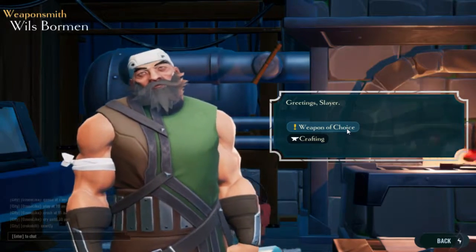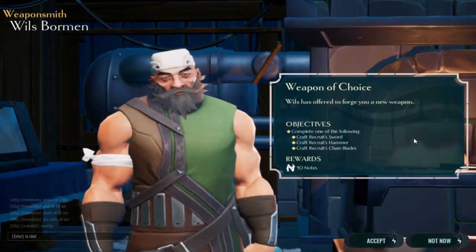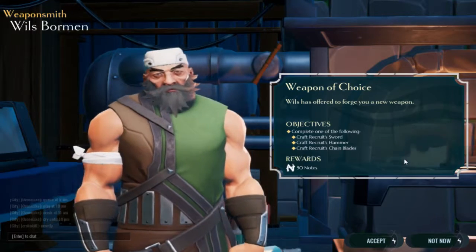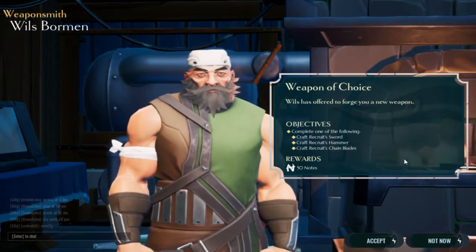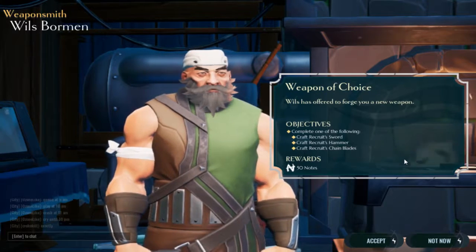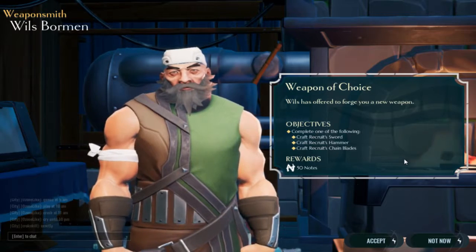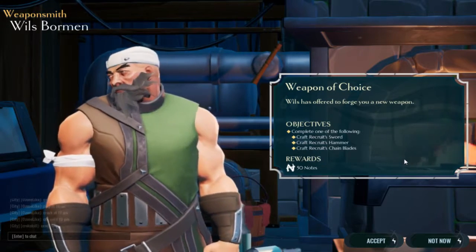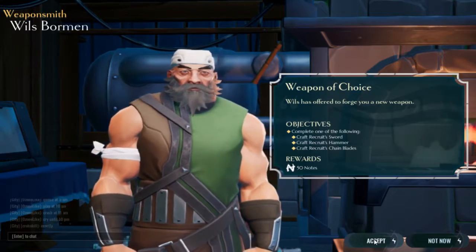Wings has offered to forge you a new weapon. My objectives are to complete one of the following: a sword, a hammer, or chain blades. I have no idea what chain blades are — or is it literally like blades that have chains on them so you can swing them around two meters ahead of you?